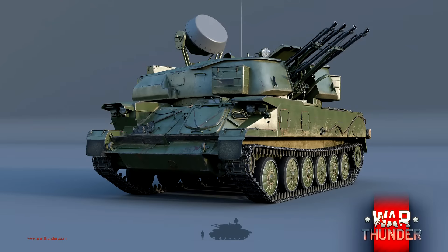Pour revenir sur la ZSU-23-4, la ZSU Shilka : c'est une anti-aérienne équipée, elle aussi, d'un radar — qui permettra de spotter les cibles à une certaine distance et d'indiquer cette distance. Elle est équipée de 4 canons de 23 mm, refroidis par liquide — les premiers canons de DCA russes refroidis par liquide. On peut reconnaître le châssis de l'ASU-85. Leur cadence de tir est de 3400 coups/minute — il me semble que c'est supérieur à la cadence de tir de la M163 Vulcan.